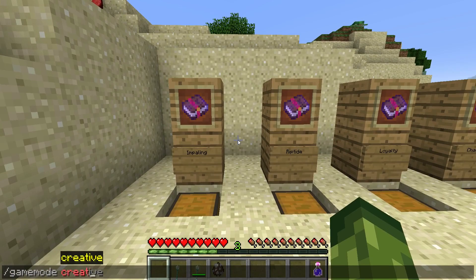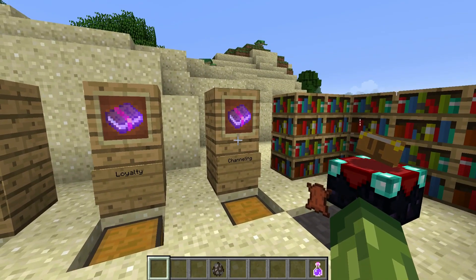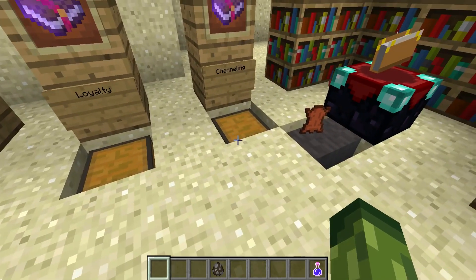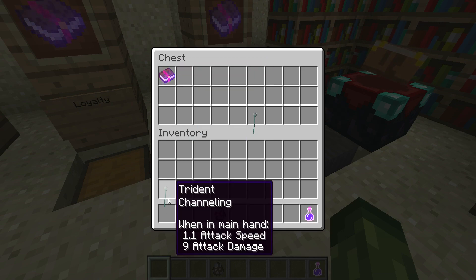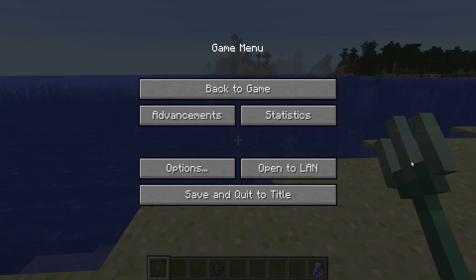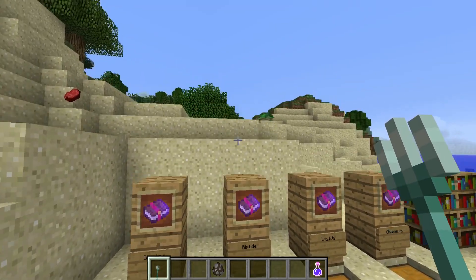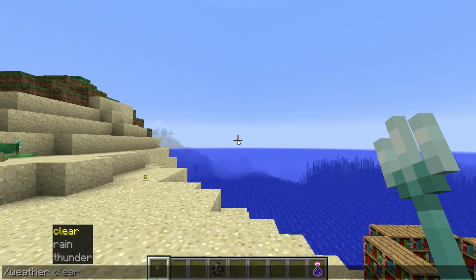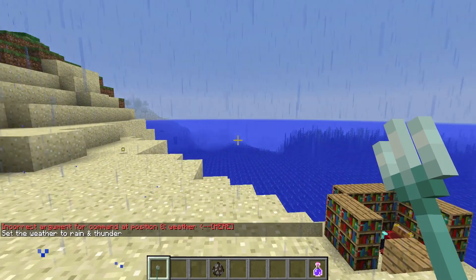Let's get to the most exciting enchantment: Channeling. This basically makes you like the god of thunder — I feel like Thor with this. Channeling comes in one level. The official page says for this enchantment: 'it's pretty spooky' — that is literally all it says. It took me a bit of time to figure this out, but this enchantment basically generates thunder and is only active during a thunderstorm. I'll do '/weather thunder' to demonstrate.